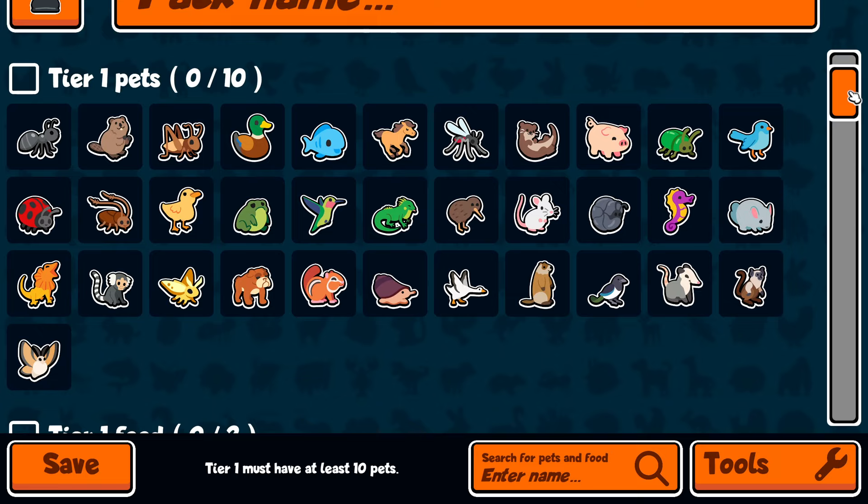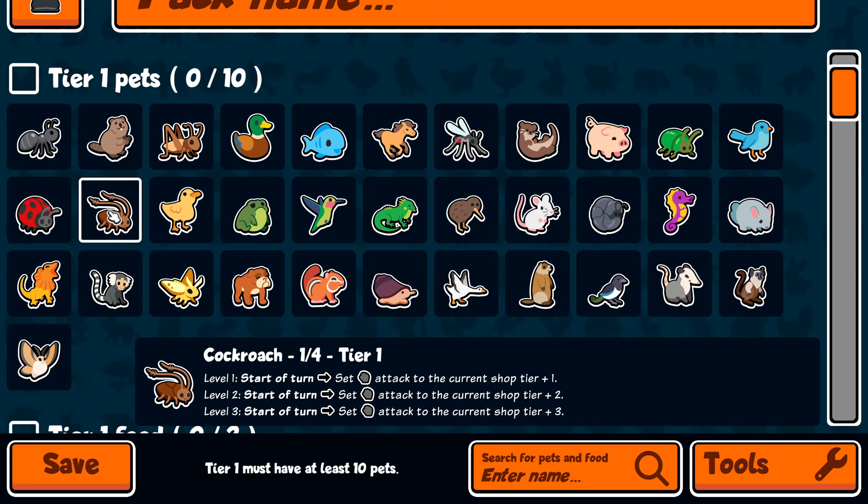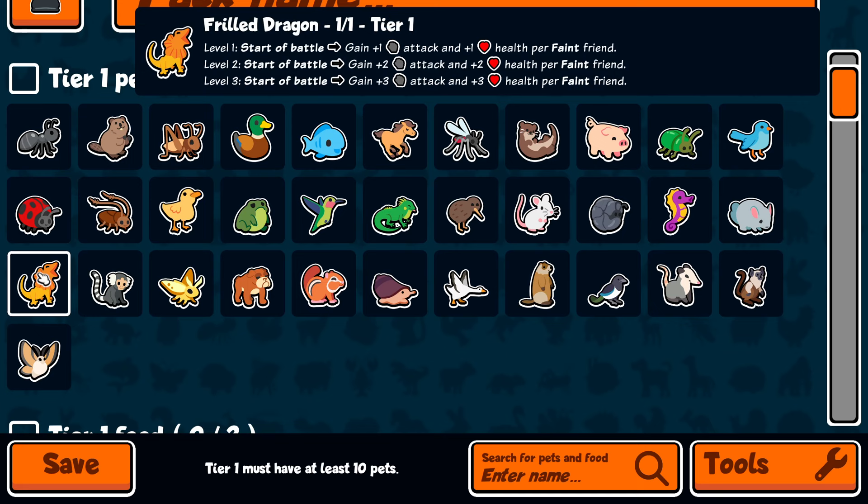Regardless, we should go over how free-to-play players should make their pack. Of course you have all the pack one pets — Ant, Beaver, yada yada — up until Pig, then pack two pets starting at Beetle, through to pack three at Cockroach, and then the custom pack slash weekly pack only pets: Chinchilla, Frill Dragon, Marmoset, and Moth.